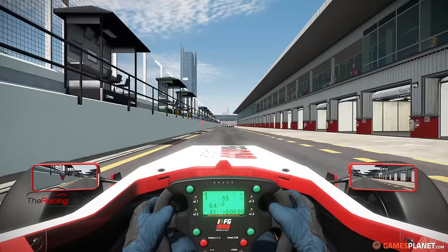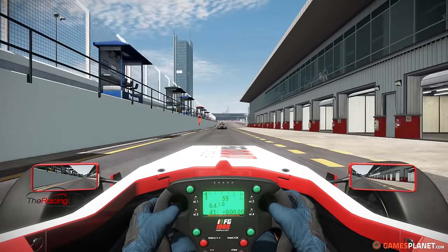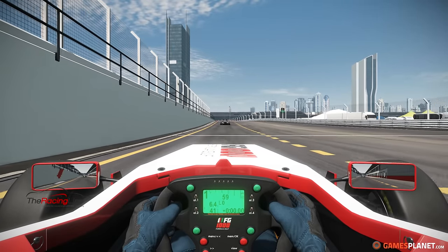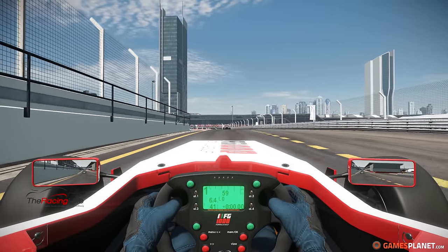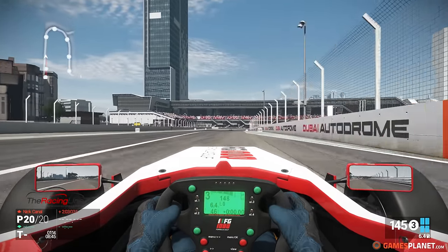On est parti avec le T500. Je n'ai pas le volant monoplace, puisque ça a demandé beaucoup de changements uniquement pour ces deux week-ends de course, donc on va garder le volant de type classique. Et on va découvrir surtout le tracé de Dubaï, qui est une nouvelle piste — on va la faire ensemble pendant ce tour de sortie, ce qui va me permettre de vous présenter le circuit et de l'apprendre, et de vous parler un petit peu de la mise à jour de la carrière.